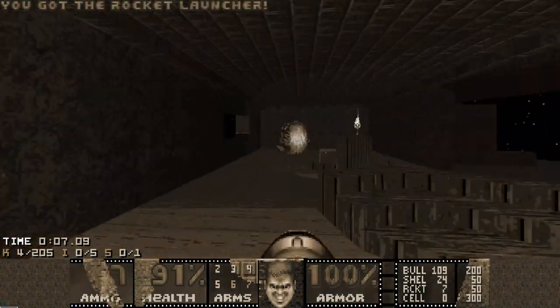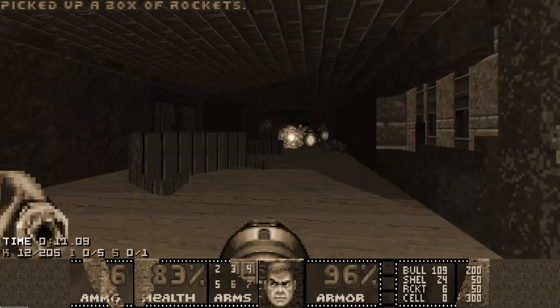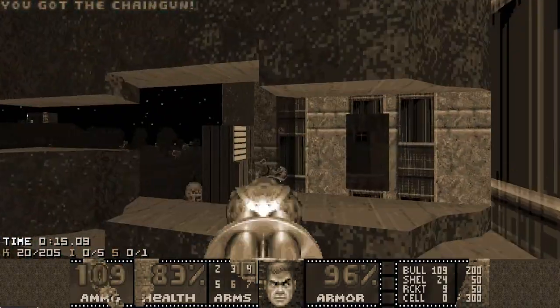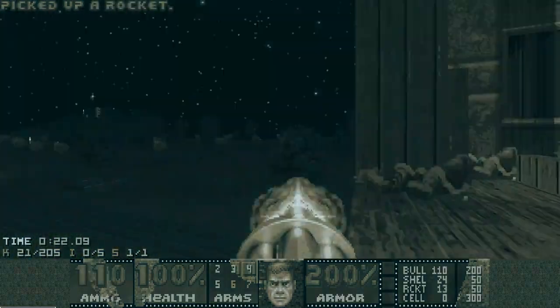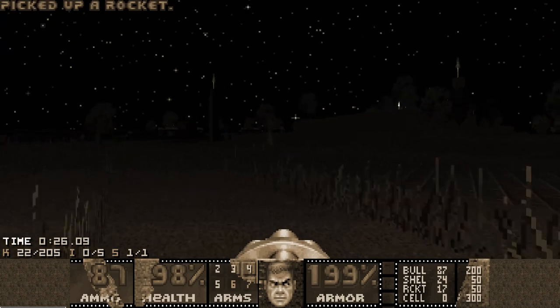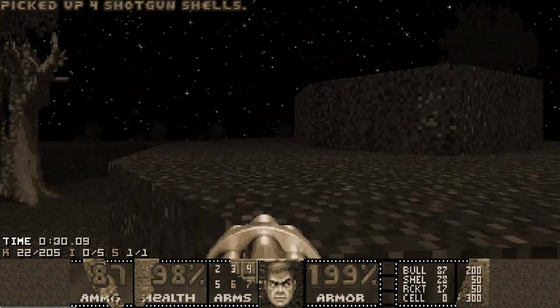To exit this map you need two keys, and both keys trigger timed fights. First I'm going to trigger the outdoors fight because this one you can actually leave — it's not a lock-in — and there is a pretty long timer for the cyberdemon to die, so I want him to die before I need to exit the level. So I'm going for the bright key in the outdoors area first.